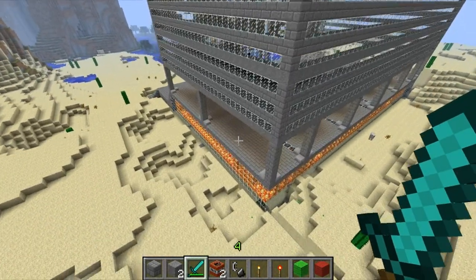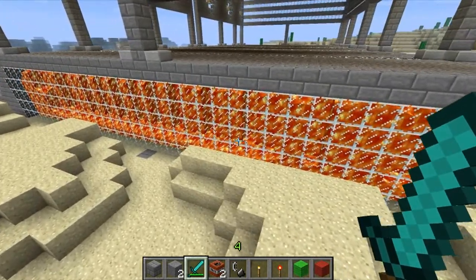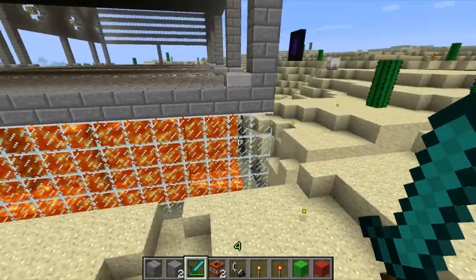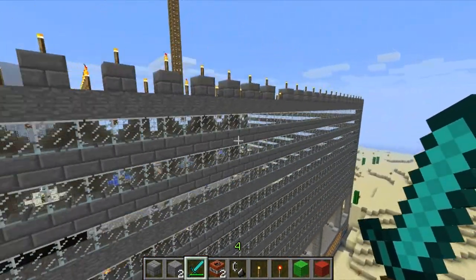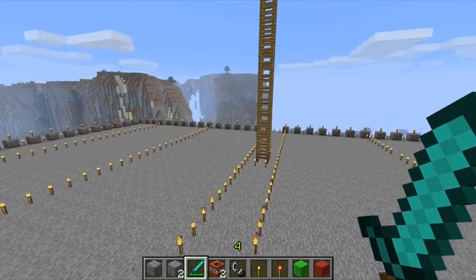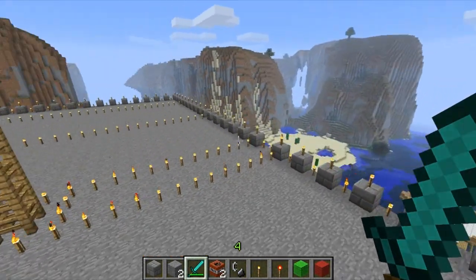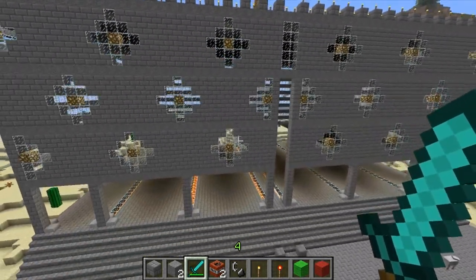Basically our little shenanigan idea was to fill up the bottom with lava, and the rest is just kind of stone and glass and glowstone, and quite a few torches — lots of torches. Anyway, just thought I'd make a video showcasing our wonderful creation here.